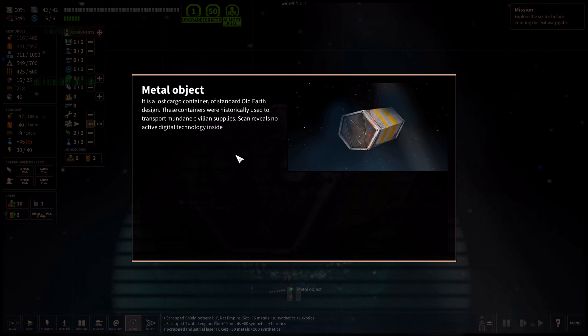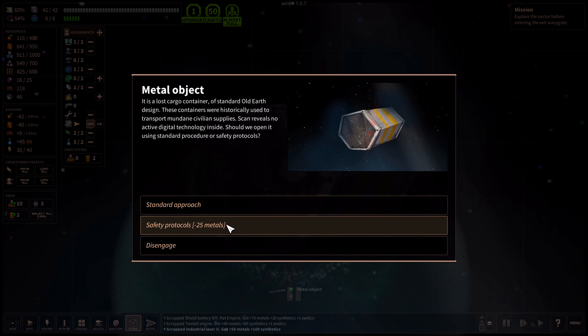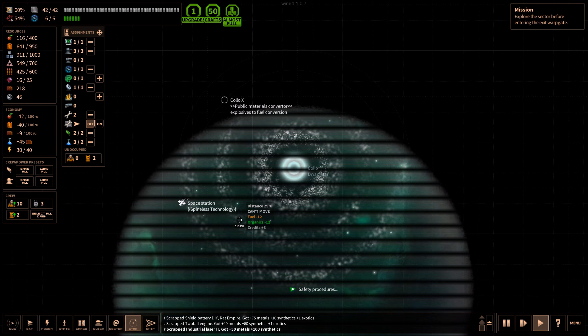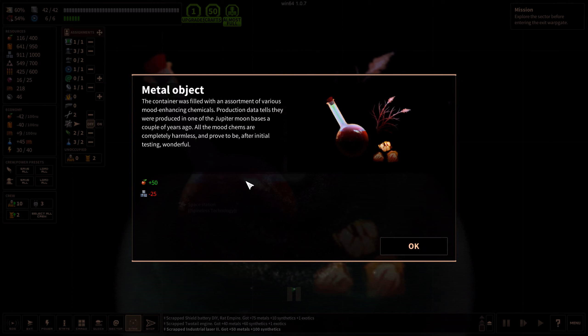It is a lost cargo container of standard old Earth design. Should we open it using standard safety protocols? Let's do safety protocols - it's only 25. The container was filled with an assortment of various mood-enhancing chemicals. Production data tells they were produced in one of the Jupiter moon bases a couple of years ago. All the mood cams are completely harmless and proved to be after initial testing. We got some organics for that.